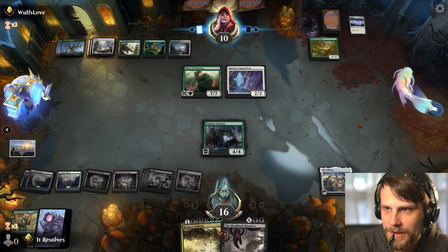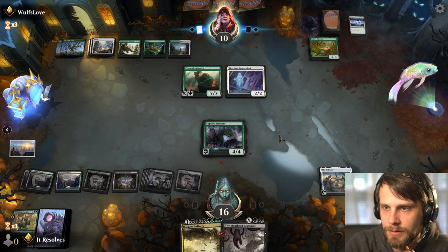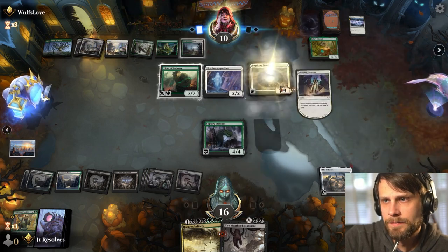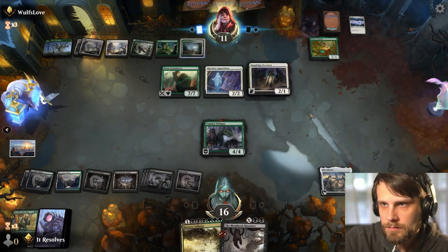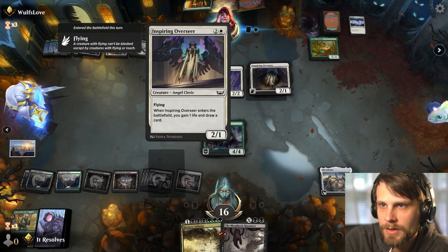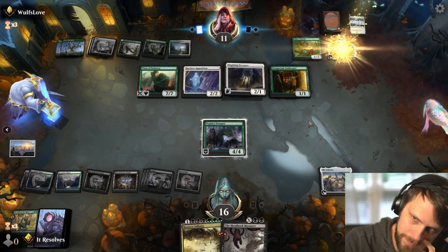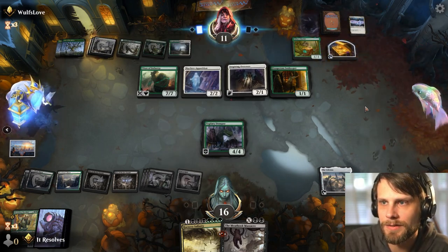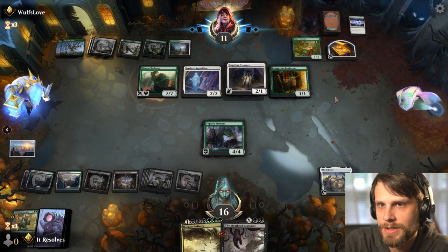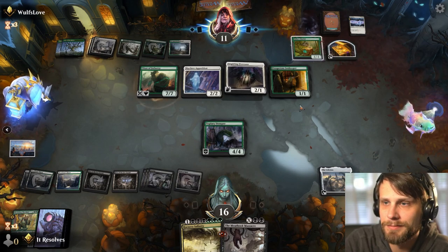Here's to hoping we don't die — as it stands we don't, but they can surely do quite a bit to us. They play that just to draw a card since it's not a great creature late game anyway — that makes sense. Now that's kind of an interesting play but I guess they're just trying to build up for Asika's Chariot maybe. I don't know why they wouldn't just attack with Lair of the Hydra — seems pretty good, but whatever.